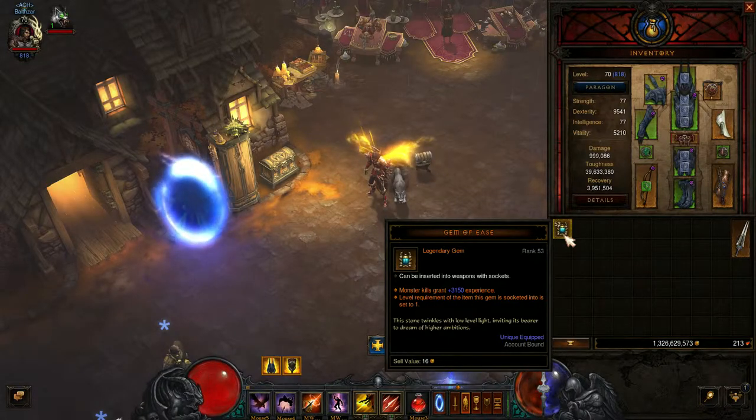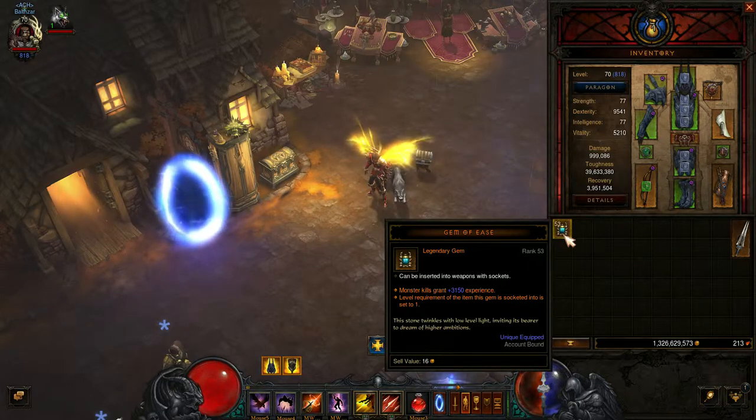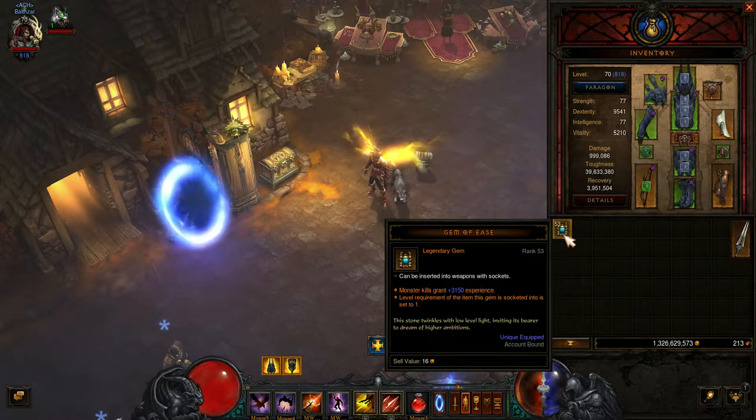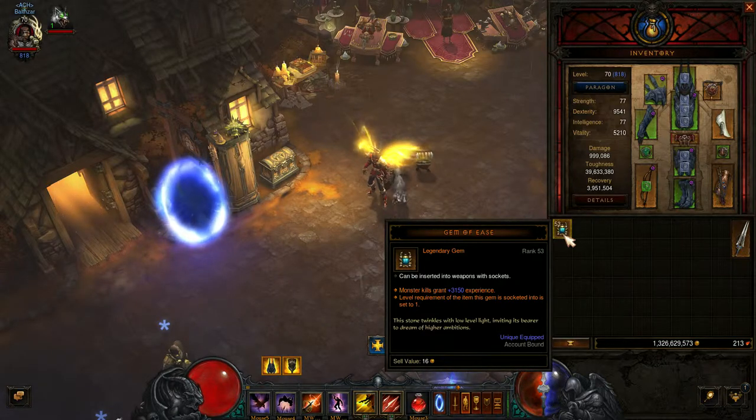Tip number four is the gem of ease. Once you've got this legendary gem and you level it up to over 50, every monster kill grants at least 3,150 experience per kill. And the level requirement of any item this gem is socketed into is set back to one. So if you have a level 70 item and you put the gem into a weapon, it drops the level requirement back to one.